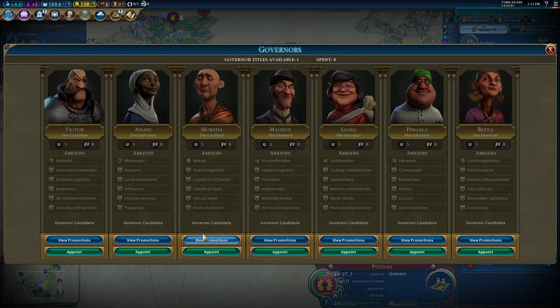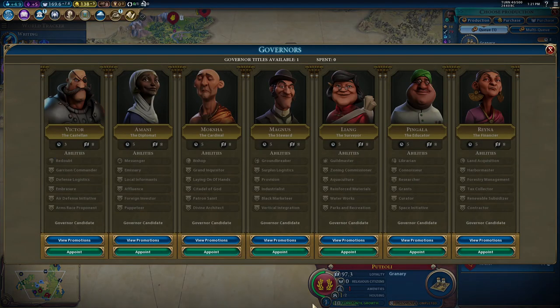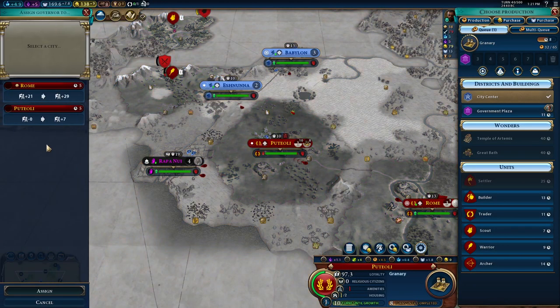So for governors, you either do Pingala, which gives a pretty strong increase in science and culture, or you put Magnus, which — if you're chopping a lot, which we definitely could do, chopping woods in our second city — is very useful. I think we'll put Magnus in Butolae.